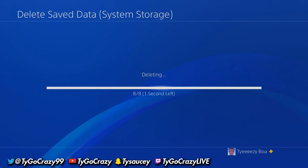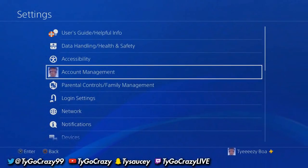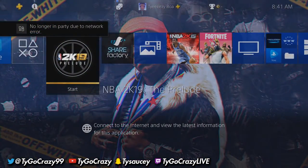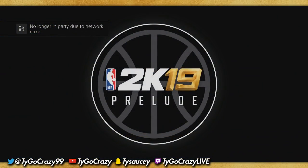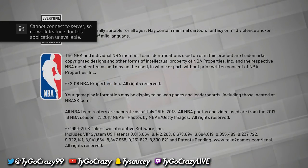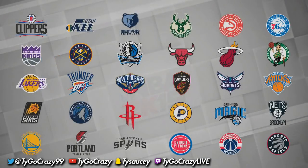After you delete all the prelude data, turn off your internet connection, then start up the prelude. When you start up the prelude, go to 2K U. As soon as you press 2K U, go back and turn your internet on. Once it's on, go back to the game, exit out of 2K U, and it should just let you play the prelude again.